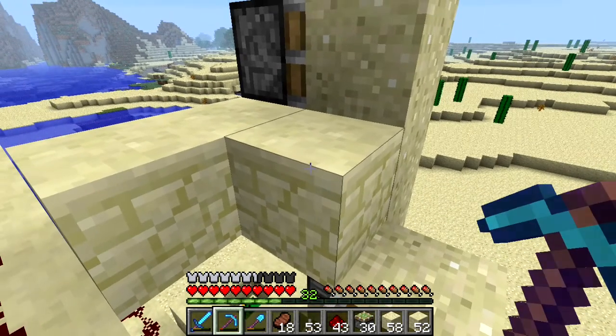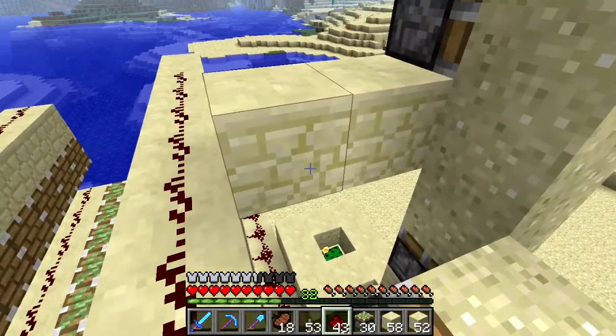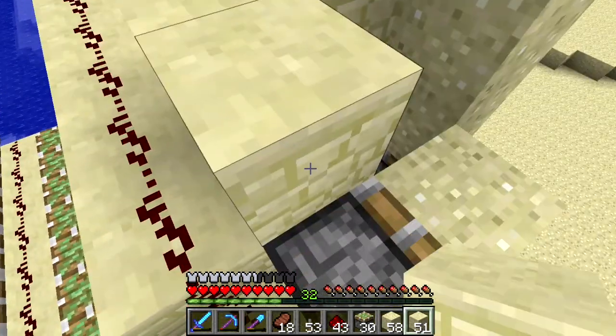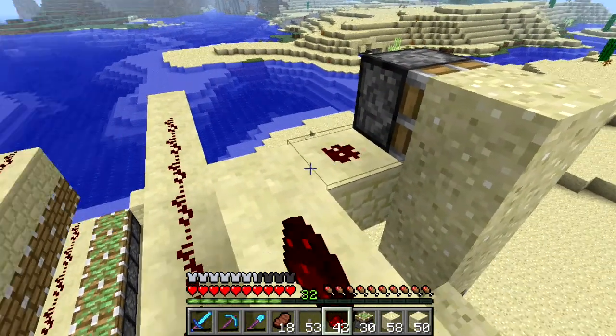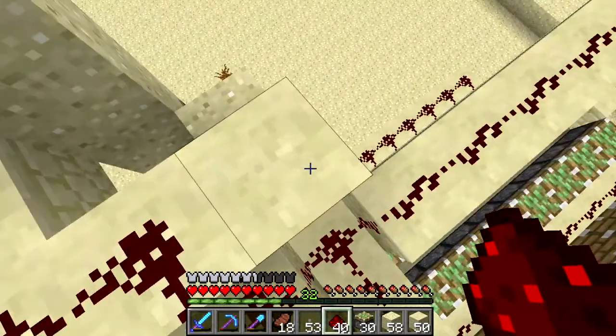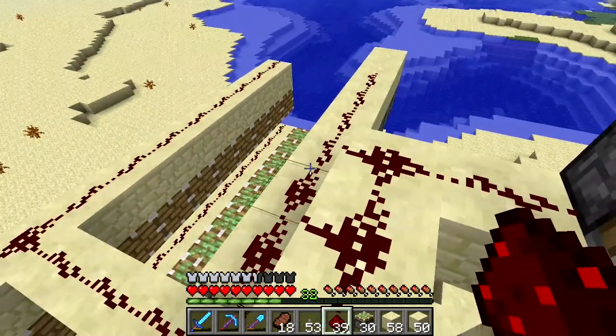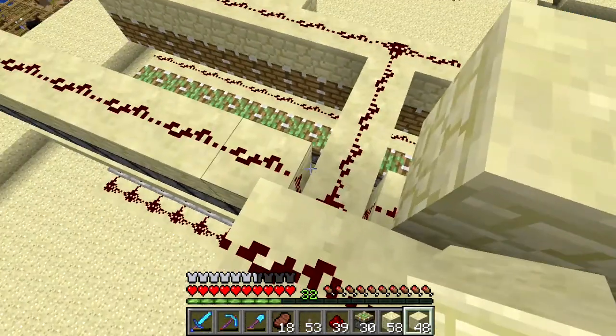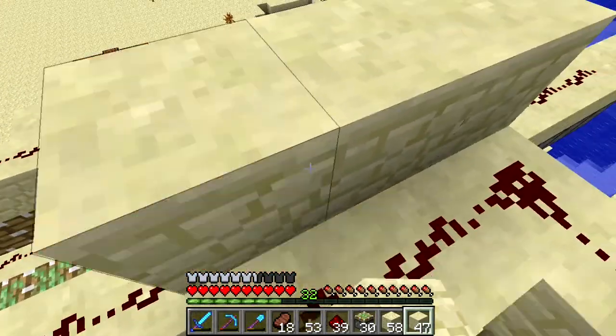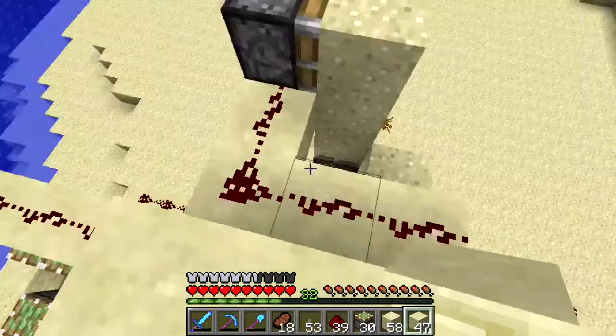I need to run sandstone — or a building block of your choice, but I choose sandstone — over here, and put redstone on top of that. Then cut the connections here and here so that they don't touch.